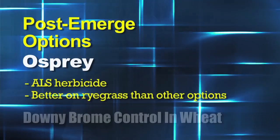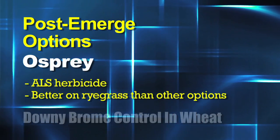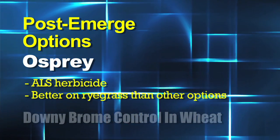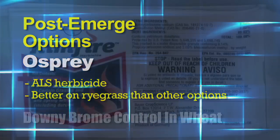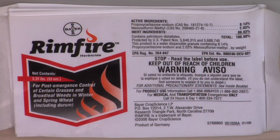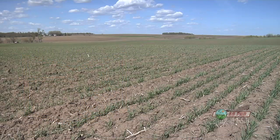One product we didn't cover yet is Osprey. It's a decent product when talking about some other weeds like ryegrass, but it's not the best on downy brome. Osprey together with Olympus is found in both Rimfire Max and Rimfire, and also in Olympus Flex — those same two active ingredients just at a slightly different ratio.